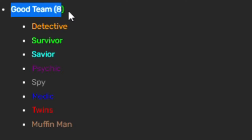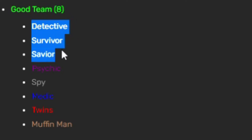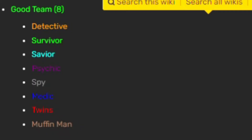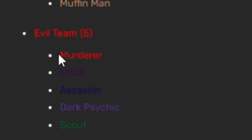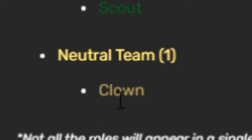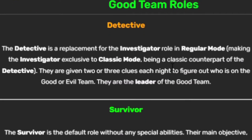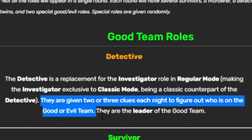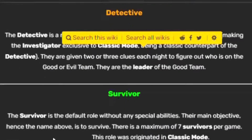On the good team in regular mode are: detective, survivor, savior, psychic, spy, medic, twins, and muffin man. On the evil team are: murderer, witch, assassin, dark psychic, and scout. On the neutral team is the clown. The detective is given two or three clues each night to figure out who is good or evil — they are the leader of the good team. The survivor is the default role with no special abilities; their main objective is just to survive and help find out who's evil.